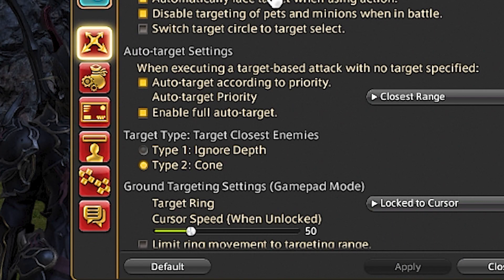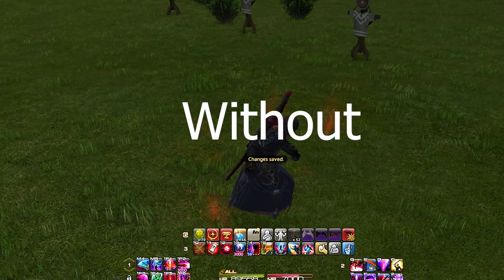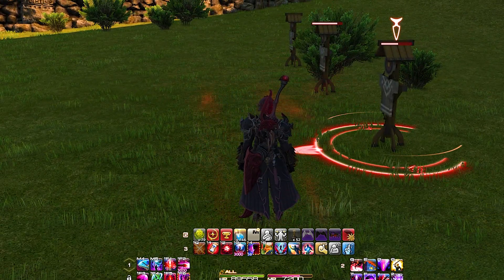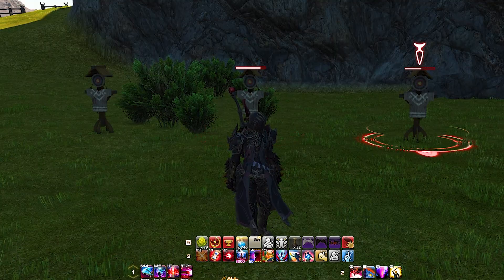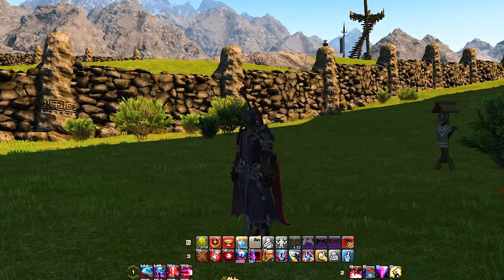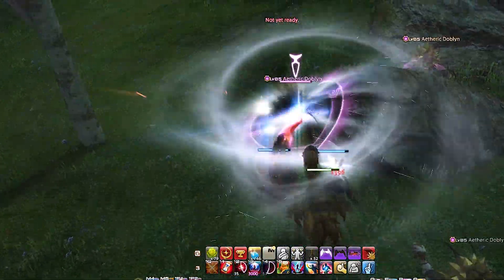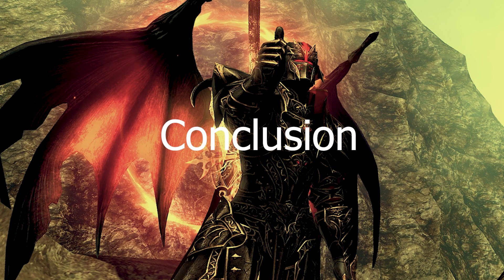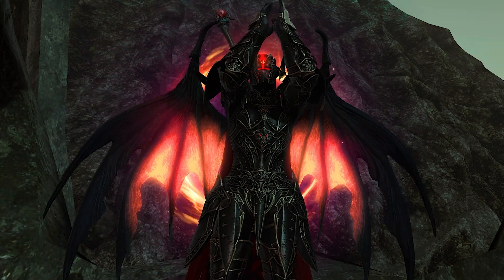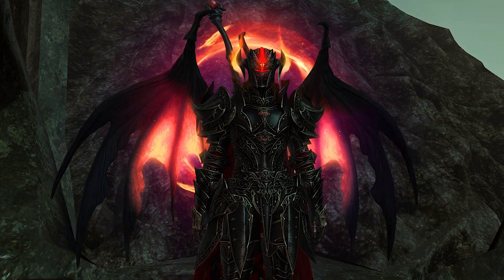Then go to the Auto Target setting and enable both options. For targeting type, I prefer 'closest enemy, type 2: cone' — this makes your Tab key select enemies from a cone shape in front of you, following whichever way your camera is pointing rather than your character's facing direction. Once you make these changes and get familiar with the keys, you will immediately notice the difference in any sort of combat.